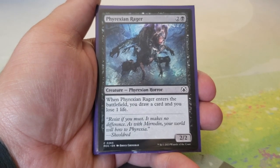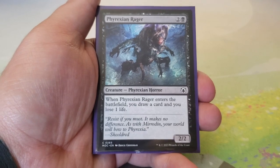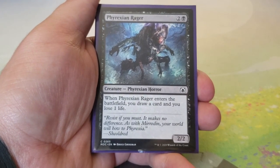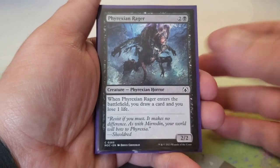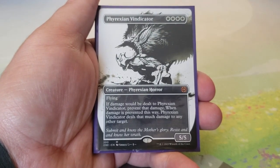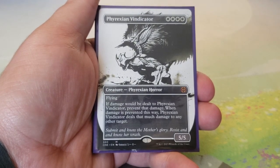Phyrexian Rager — two and a black for a 2/2. When it enters, draw a card and lose one life. Not a superstar card but it's Phyrexian and provides card draw. There are far worse cards you could pick.